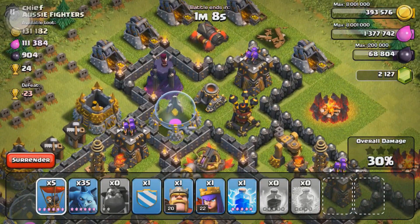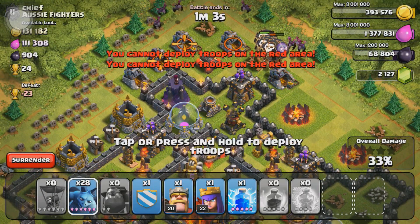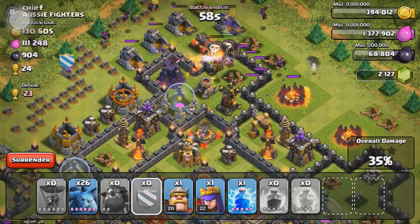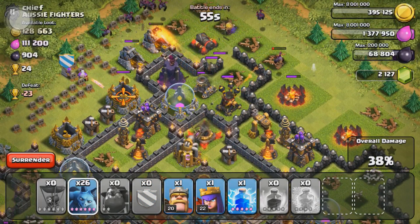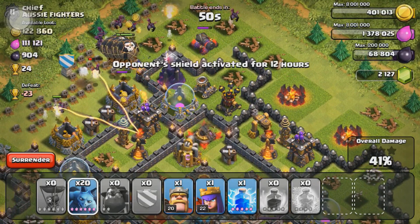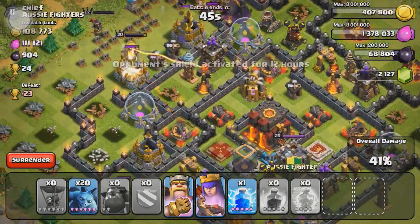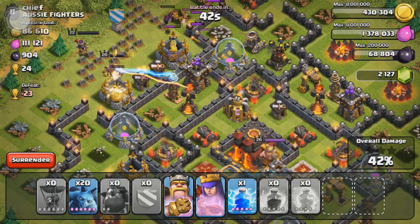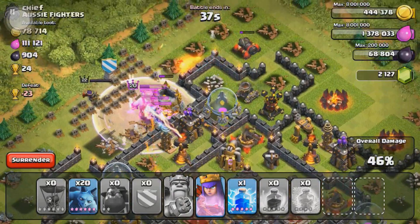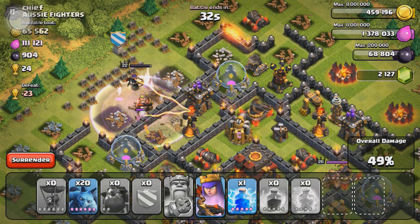They can take out a couple more buildings there. We're gonna go ahead and drop some more balloons on this archer tower and air defense on the top side of the base. Now we can drop some minions while the defenses are being distracted, hopefully taking out a bunch of stuff. We're at 39% now. We also have these builder huts that are pretty weak, so I'm gonna drop my king and queen there — hopefully they can get this last 9% to clutch out this raid.